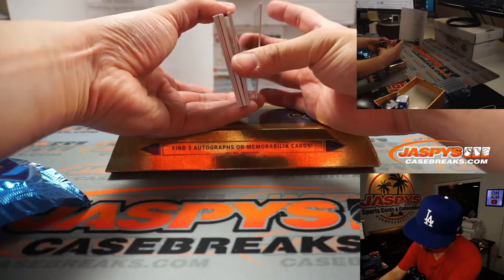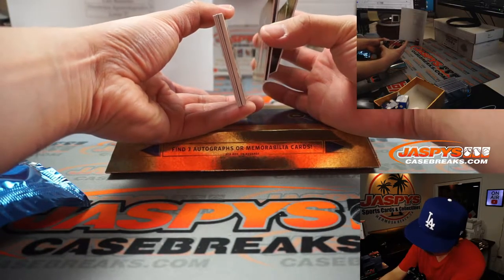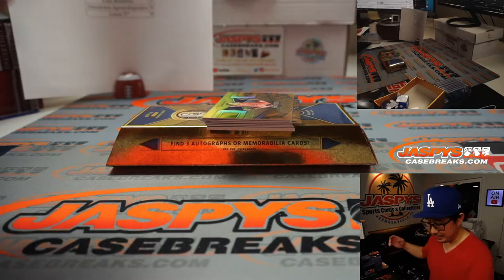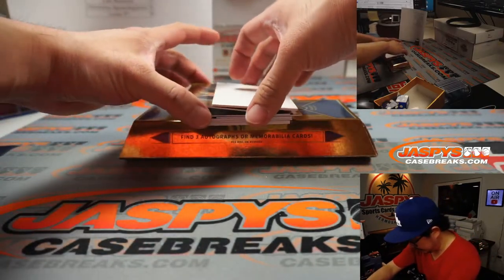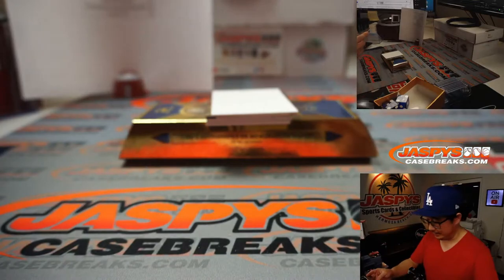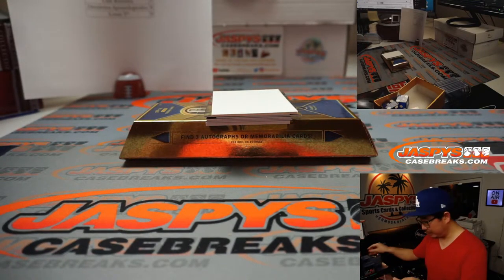Alright, let's see. Are these base cards down here and then hits? I think so — it's been a minute or two since we've done these. We're going to lead off with Solid Gold Kylian Mbappe, 22 out of 79. Dimitri with number two. That's pretty good.